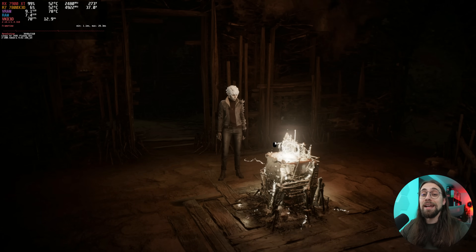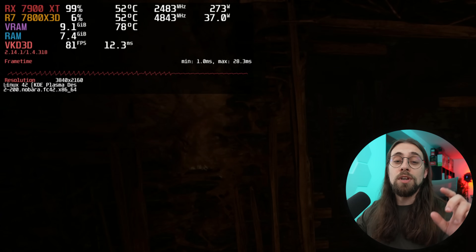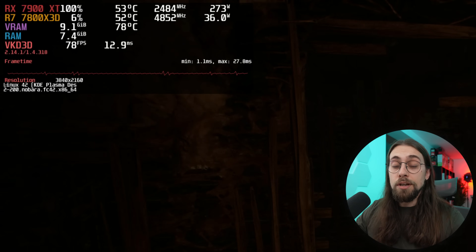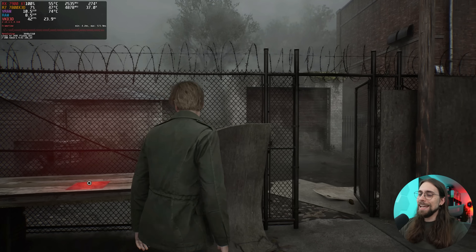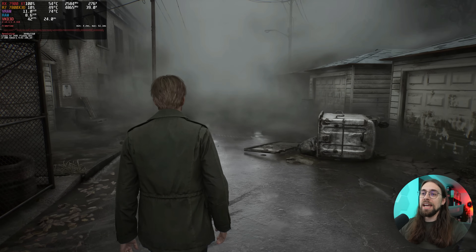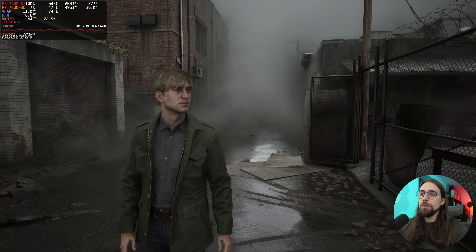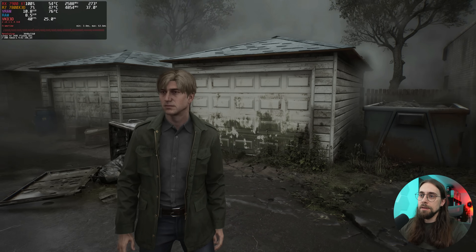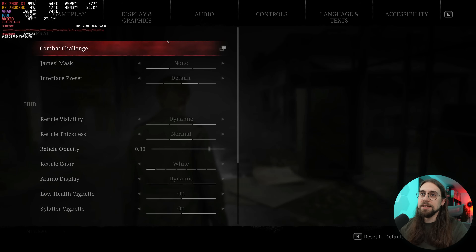This is using OptiScaler which might affect performance, and it's an older game. In a newer game like The Alters that can be enabled without OptiScaler, we saw that going from native to FSR4 quality even increased performance a bit. To finalize, we're running Silent Hill 2 — another tricky game. All coding is done properly from the beginning, running 4K native at 44 FPS on high settings with the 7900 XT.